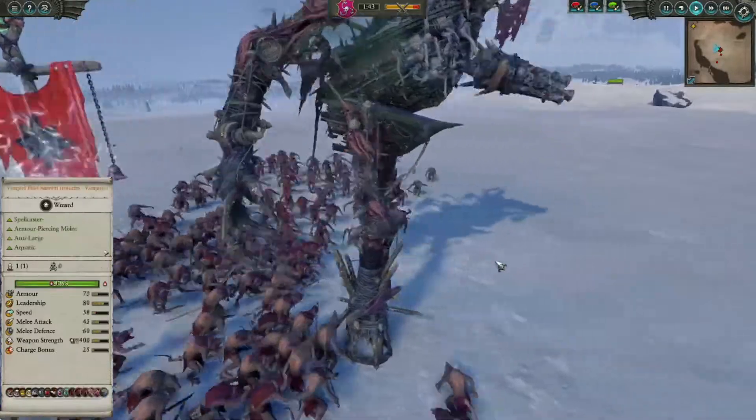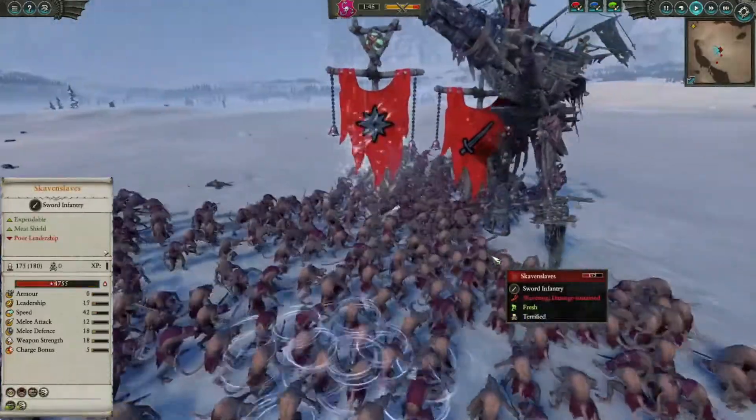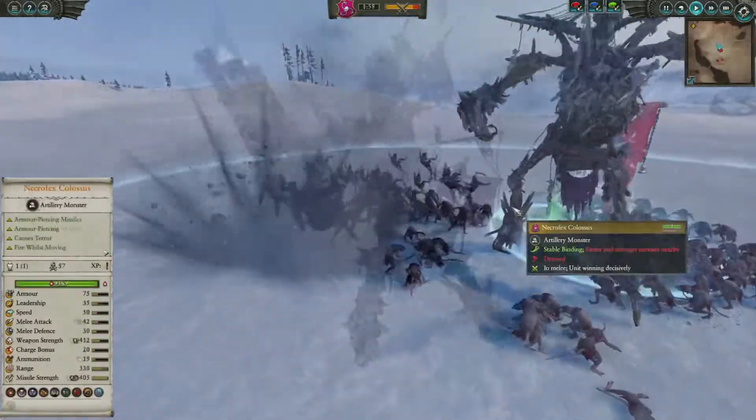Inside a melee, he doesn't shoot the purple blast — he just shoots his normal cannonballs that he normally would fire off.